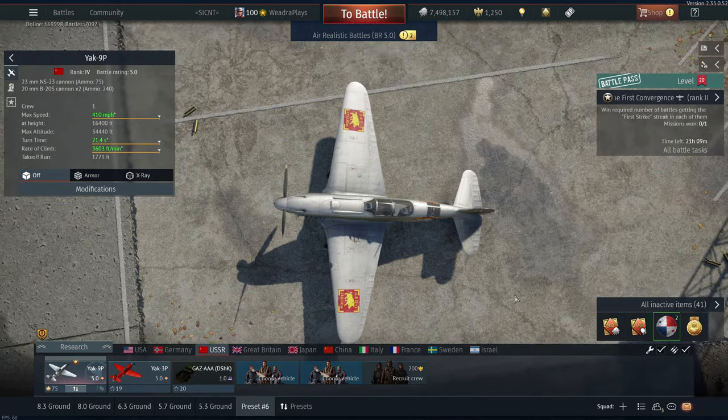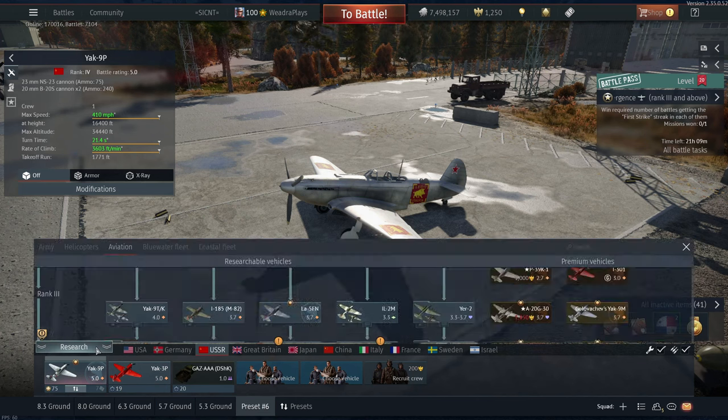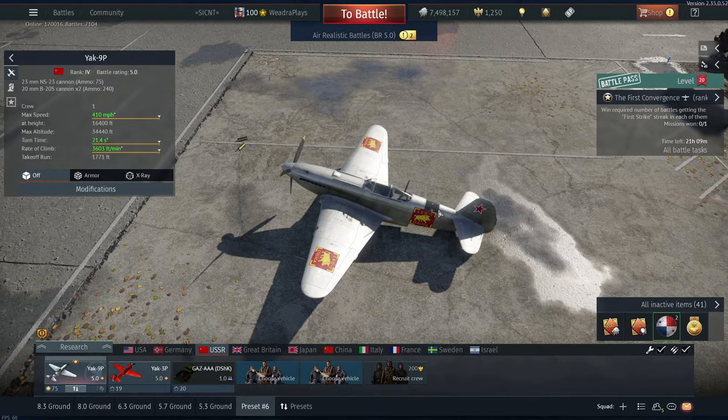The Yak 9P is also the first Yak 9 to feature all-metal construction. If you're coming from the Yak 9U down at 4.7, that's going to be nice — you're going to have a slightly higher rip speed because of the metal wings, and compression in your control surfaces is going to be a little bit better because of the all-metal construction.